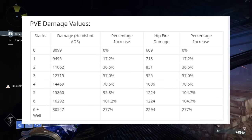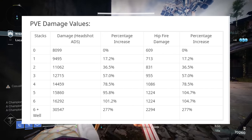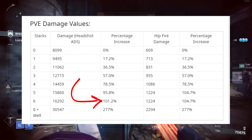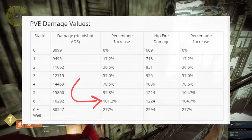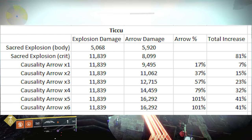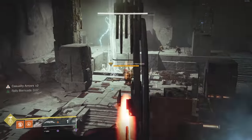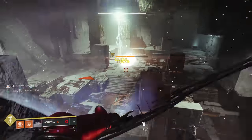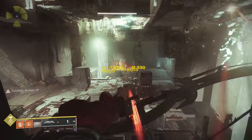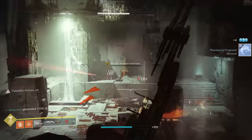Big shout out to FloppyWerr on Reddit. These are the damage values with each consecutive stack of Causality — there's a ginormous jump all the way to the top, capping out at about 101% at Causality Arrow times six. What's so beautiful about this is you can track multiple targets. Say you track three targets and then trigger the explosion with a perfect draw on just one of them — if the other two targets are in close enough proximity, you'll actually get Causality times three from just one shot.